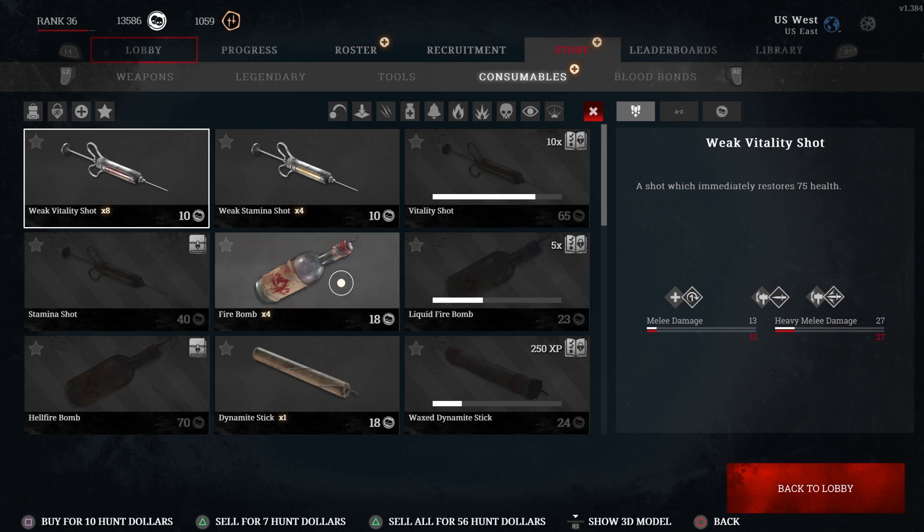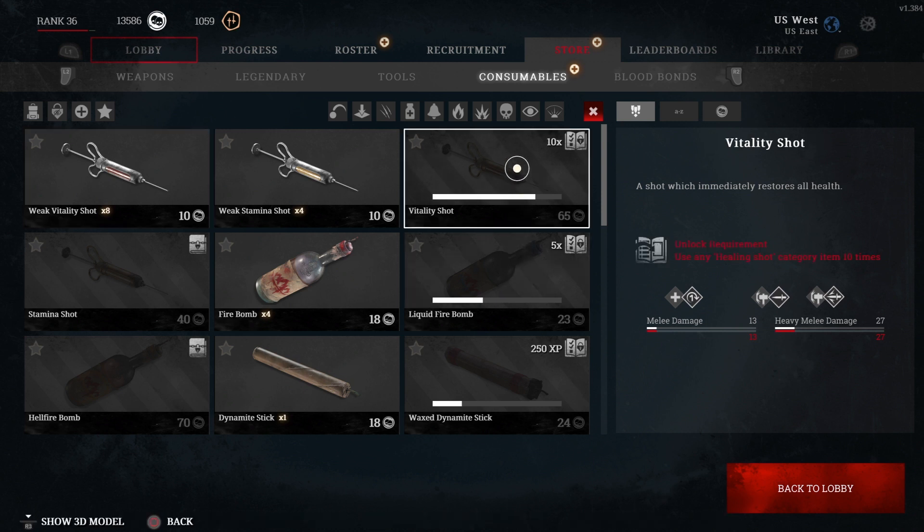So yeah, that's kind of how all this stuff works — you unlock something and then start unlocking its variants by using it. Valid vitality shot — okay cool.